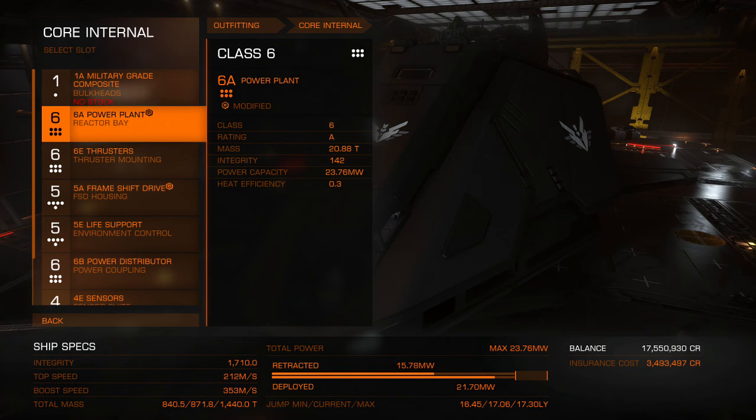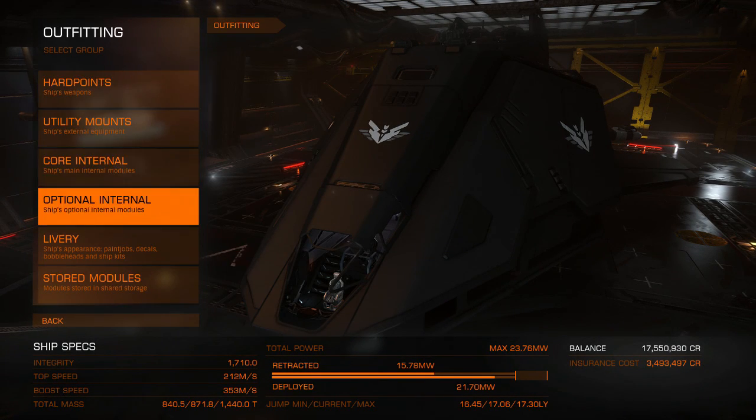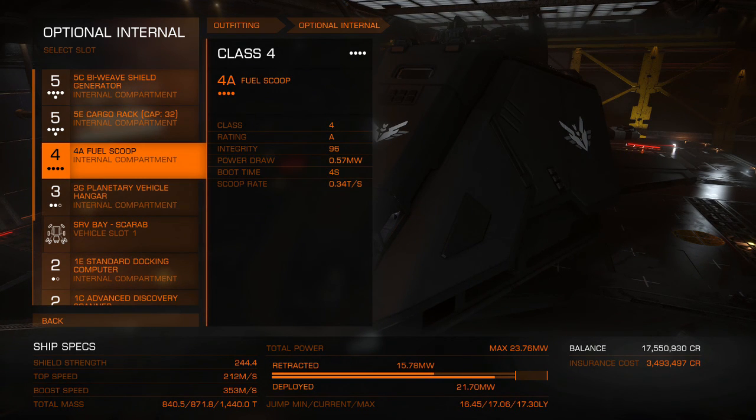The two things I do want to cover for your optionals: you have to make sure you put the biggest fuel scoop you can get on this thing. The heat on the ship is outrageous — you can literally only spend five, six, sometimes seven seconds over a star scooping. The heat builds really quick, so you've got to scoop as much as you can, as fast as you can, and get out of there.